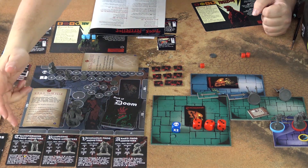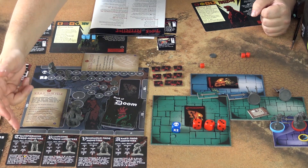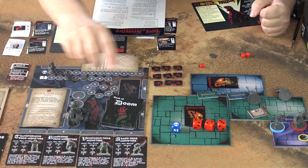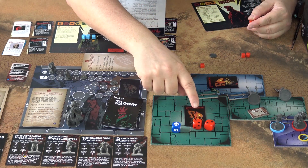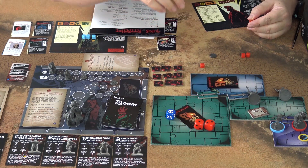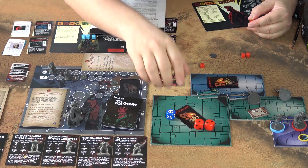Each monster has a resilience and health. For example, the transforming frog monster has a resilience of one and health four. If I rolled, say, four — I subtract the resilience from this roll as well, giving me three — and the frog monster would still be alive with one health left.